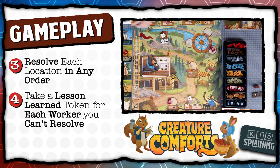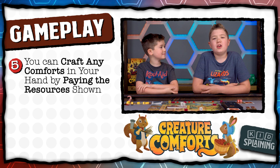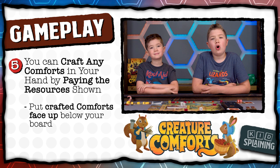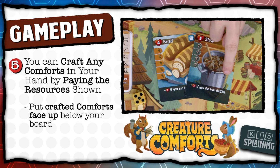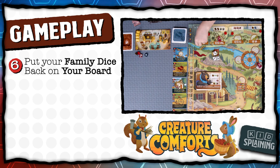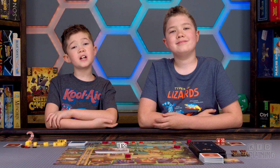After you resolve all of your locations, you can craft comforts that you have in your hand by paying the resources shown on the card. Once you craft a comfort, put it face-up next to your home board. You don't get points for just having comforts in your hand — you have to craft them to get the points. Be sure to pay attention to what you have, because some comforts work together to give you extra points if you have both of them, like stew and bread. Once you've crafted everything you want to, put your family dice back on your home board, then put the village dice back on the hilltop without changing them, then it's the next player's turn.